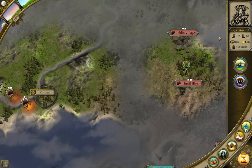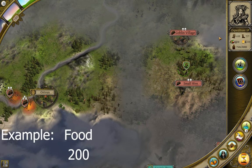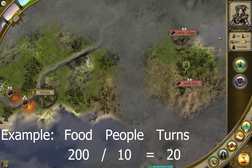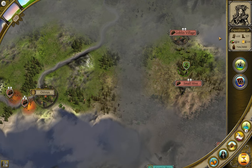For food, you use up one piece of food for each person in the group every turn. So if a group has 200 pieces of food and 10 people in it, it has enough food for 20 turns. For fuel, you use up only one piece of fuel every turn, and only if the group is encamped, which I'll show you in a sec.